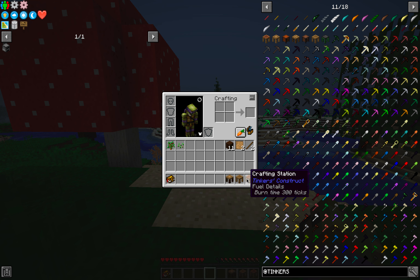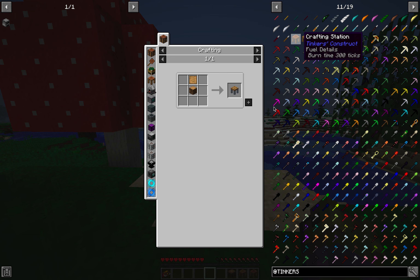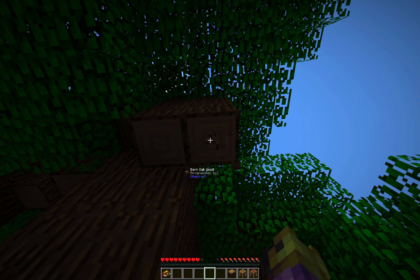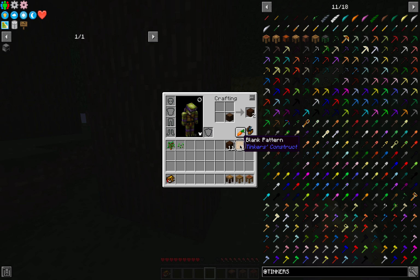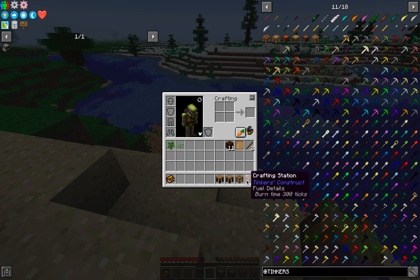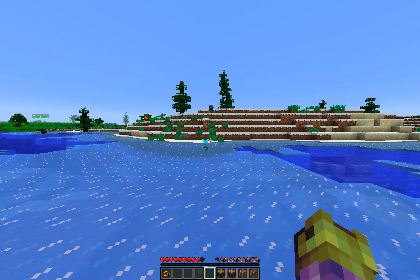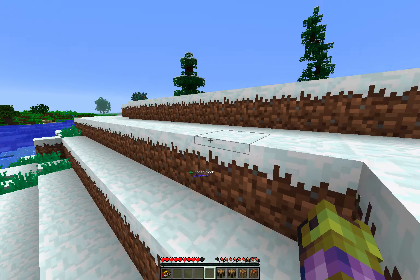These are all the different tools - you make them from different materials and they have different qualities, different skill sets, and basically different attributes that come from different powers associated with the tool depending on the particular material it was made out of. When you first start the game the only viable materials are cactus and wood - that's if you have to create all your tools with flint.